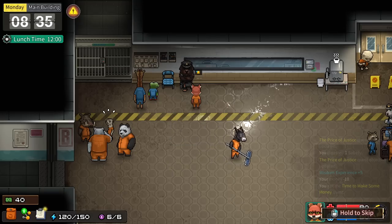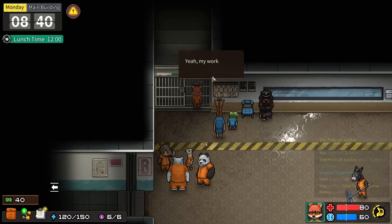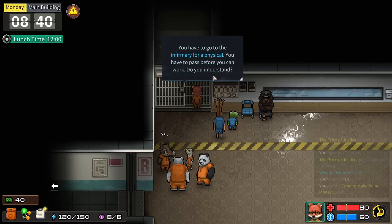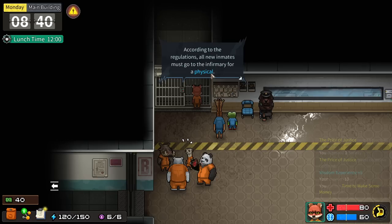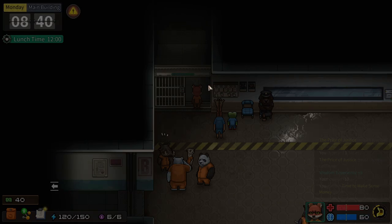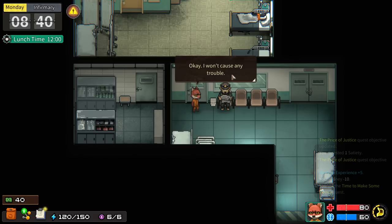The work area is watched by snipers on the tower - don't try any funny business. The guard says Thomas has a work permit but no health certificate, so he must go to the infirmary. According to regulations, all new inmates need a physical. A guard escorts Thomas to the infirmary corridor, and since Thomas needs the physical, he's guessing he'll miss work today.